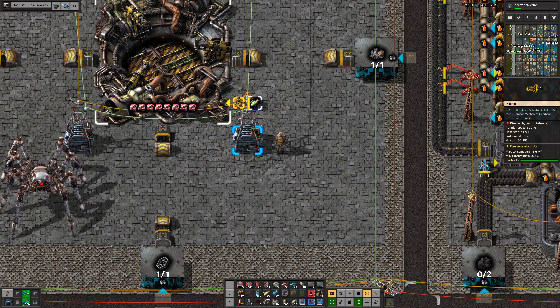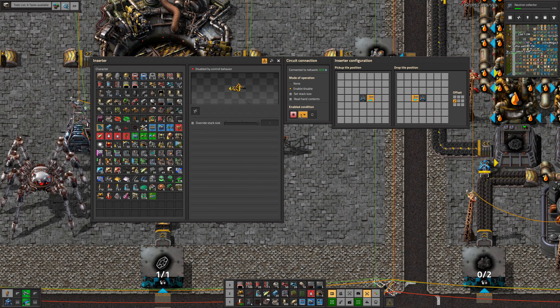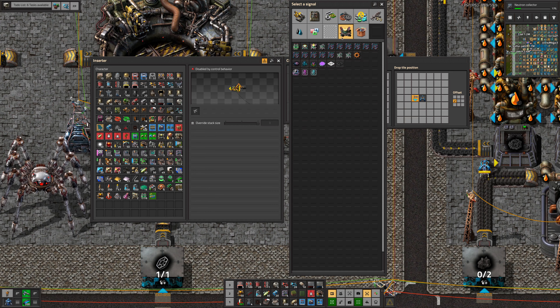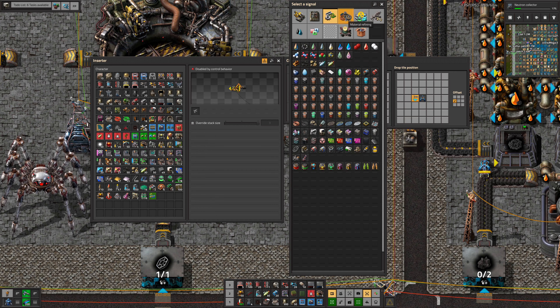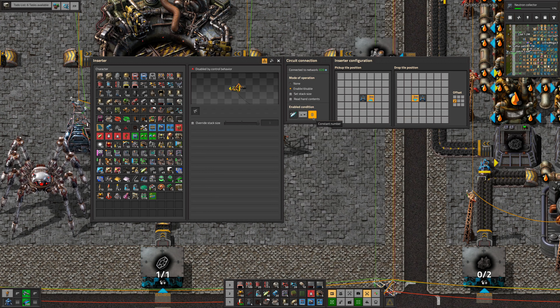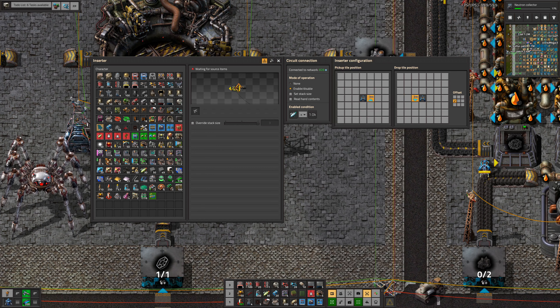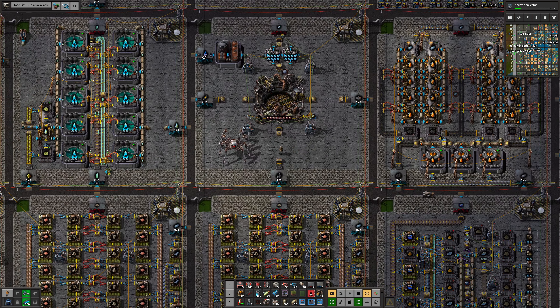Let's set a limit on this which is a bit more sensible. So the limit is going to be: moonfish is less than 1,000. Brilliant — we are going to collect some moonfish.